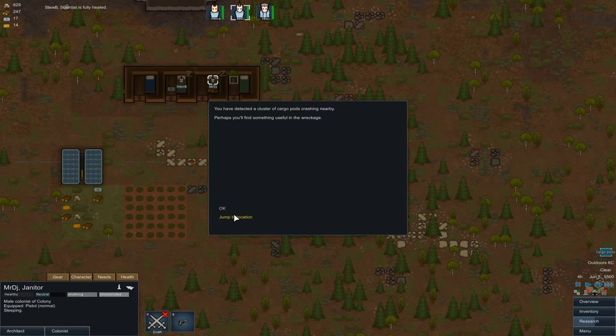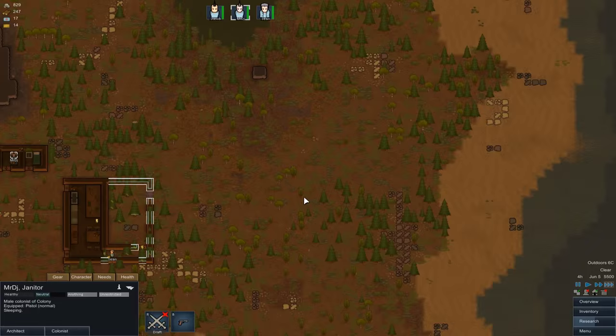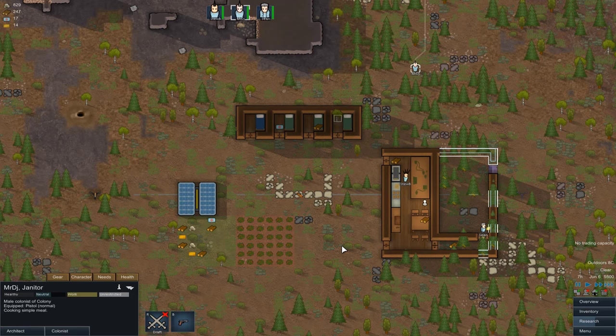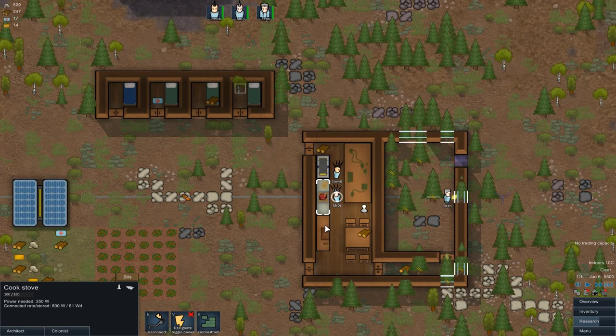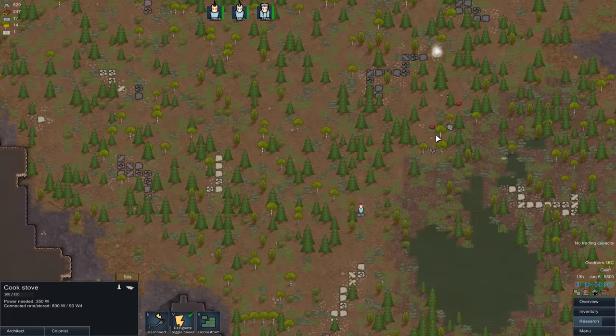More cargo pods — nice, being generous to us. It's quite a distance off and it's more meat we can't necessarily use yet, so not in a massive hurry to collect that. Let's not worry too much about meat miles away — one thing at a time. We only got one turret up, and even then the battery isn't charging enough. What we could probably afford to do — let's get someone to turn the cook stove off for the time being as it's using power... although as soon as I do that DJ starts cooking meals, so ignore me.